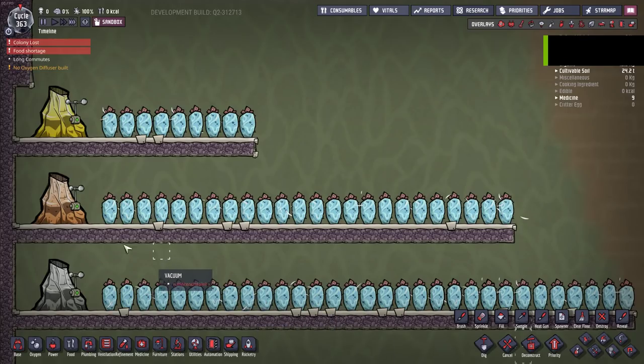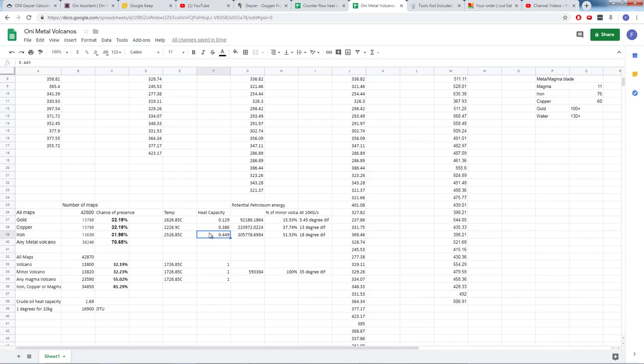This is a visual aid for how much cooling is required to reduce the output of an average volcano down to about 20 degrees. For gold volcanoes it's about 9 wheezworts, copper around 24, and iron around 31 wheezworts — assuming they're all in at least 2.2 kilos of hydrogen. An anti-entropy nullifier is worth the same as about 6.66 wheezworts, so you could use a combination of both. However, in most instances your best bet is to go with a more energy-based cooling solution.